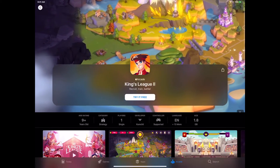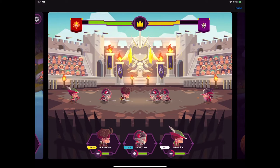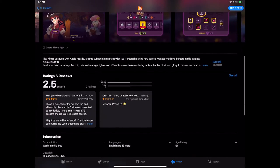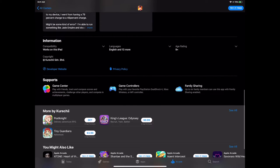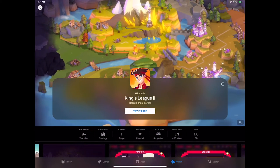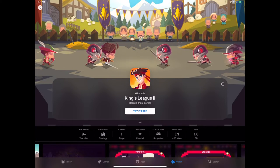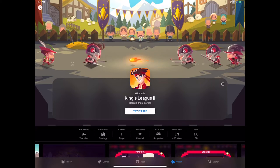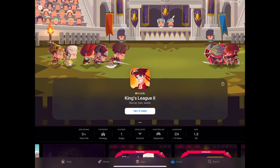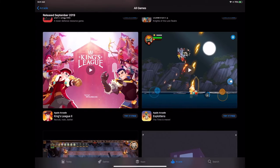King's League 2 is a battle arena game where you build up your units and put them in the best positions to win — from the makers of King's League Odyssey. Like Red Rain, you set out your units to take out your opponent — put your archers, mage, and soldiers in the right order to have defense and attack lines in the proper positions.